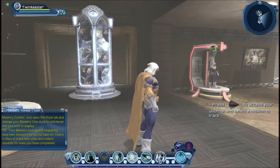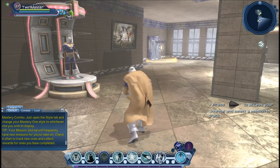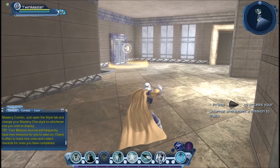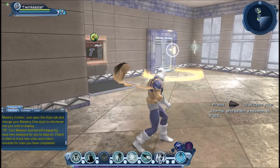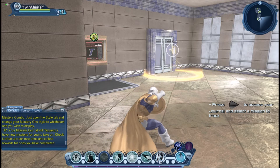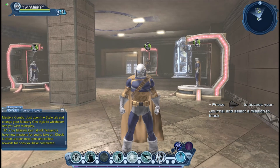And of course, our friend the Taskmaster is the original Weapon Master. So with the shield, these are the Weapon Mastery moves that you can have. With the shield you can use a two-handed weapon, you can use dual pistols, and obviously you can use the shield as well.